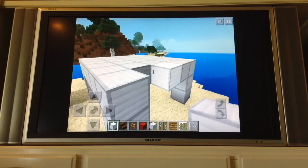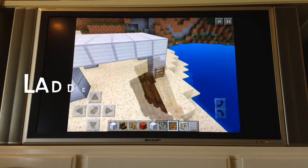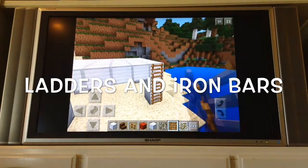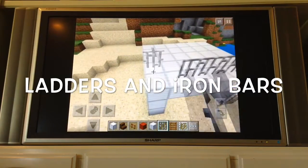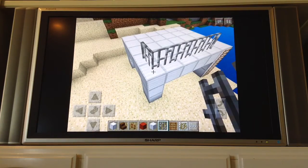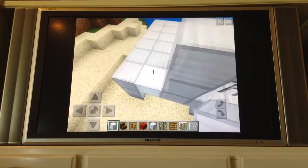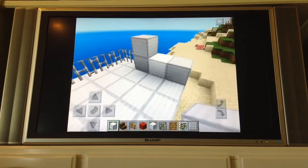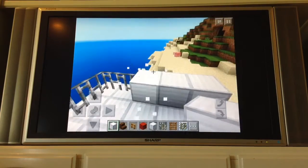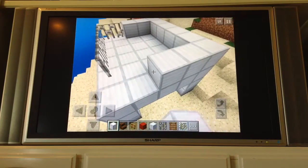We are almost done with the base. We just need to make the tower part. Right here we are going to put some layers going up so the lifeguards can get up there. Then we put iron bars going across here and going right here, then we go up two blocks and go across over here.